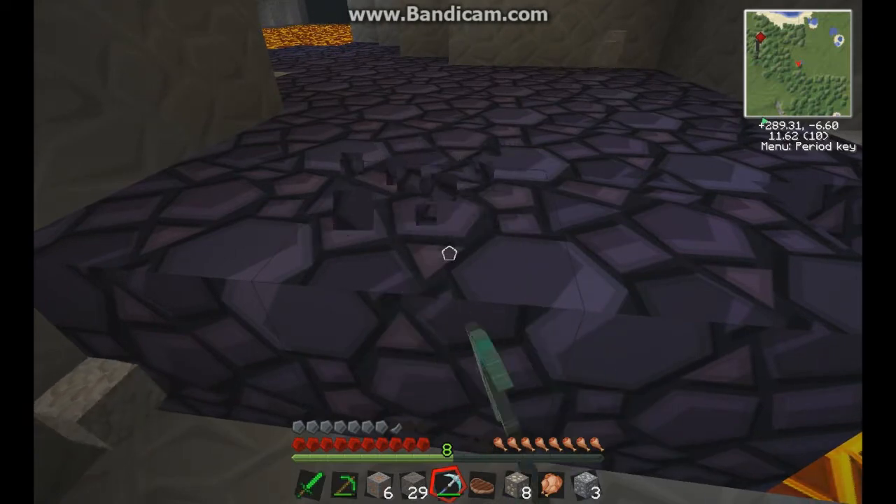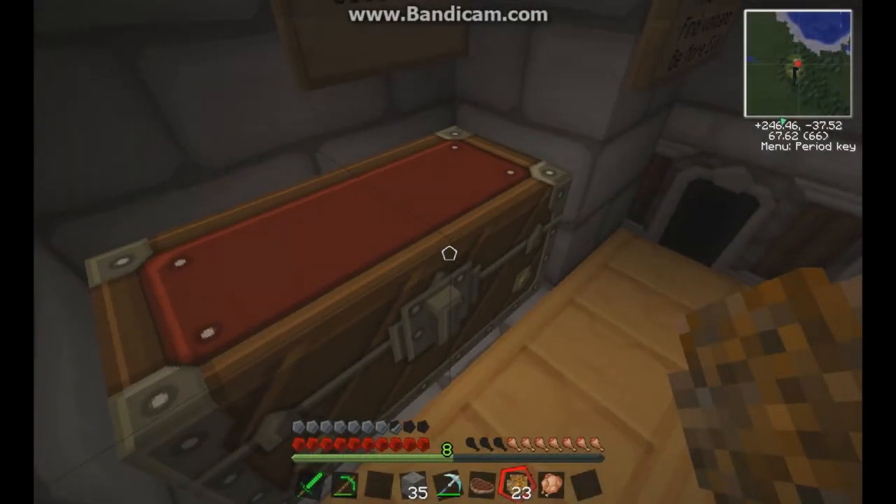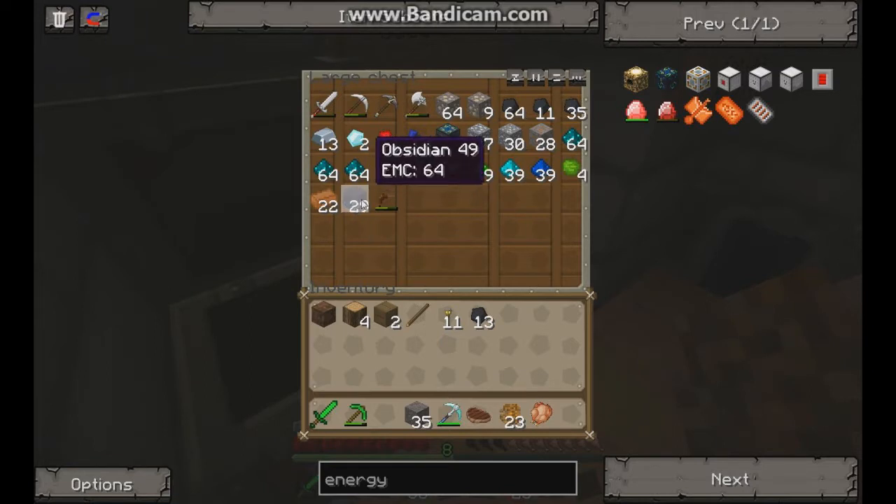Welcome back. I put 29 obsidian in there. It was actually quite difficult because underneath that layer of obsidian — it was created by a waterfall — there was lava underneath. I busted one obsidian and it fell down, so I placed a brick underneath the ones I was going to bust next, and stood close enough that most of them came my way. Got a decent amount, so we shouldn't have to worry about that for a while.